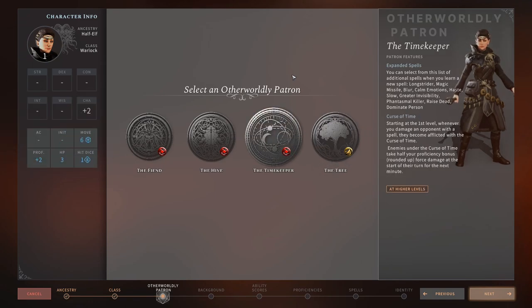The Timekeeper subclass gets expanded spells including Longstrider, Magic Missile, Blur, Common Motions, Haste, Slow, Greater Invisibility, Phantasmal Killer, Raise Dead, and Dominate Person — a slightly stronger list. Magic Missile is very good in the early game, Blur is average, and Haste, Slow, and Greater Invisibility are very strong. Overall a very strong list for early and mid-late game. Its passive, Curse of Time, means whenever you damage an opponent with a spell, they become afflicted with the Curse of Time, taking half your proficiency bonus (rounded up) in additional damage at the start of their turn for the next minute. This adds to your already impressive damage as a Warlock — a very strong passive.